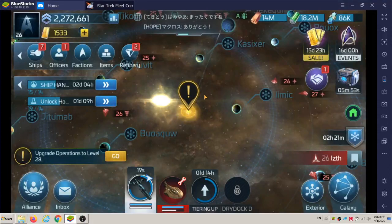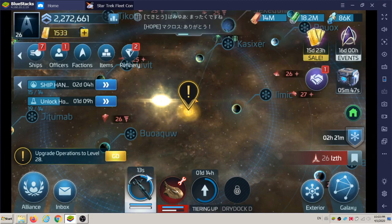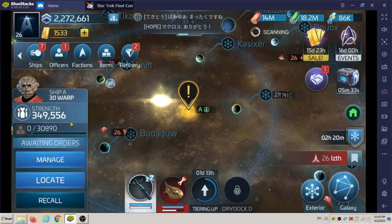Alright, I don't have enough time to upload the thing I just recorded, but welcome back. This is for the House of the Borg Part 4. We're using my Kumari here, which you can see is 349,000 strength. The strength stat changes — when you're in the Manage screen it shows a higher stat.